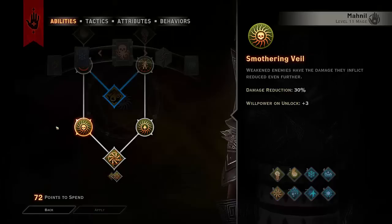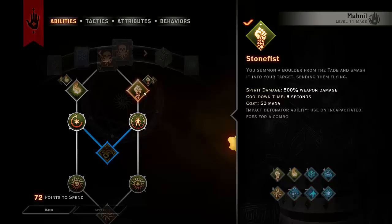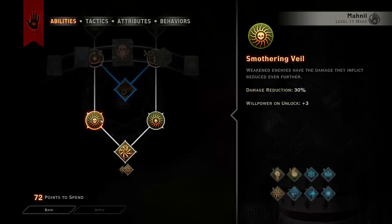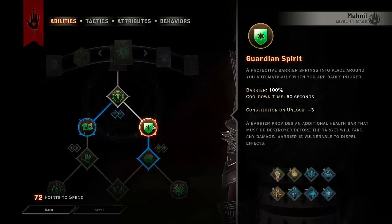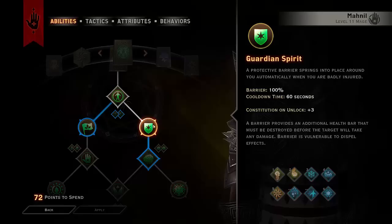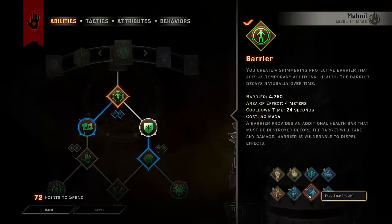Smothering Veil means weakened enemies have their inflicted damage reduced even further. Weakened enemies already deal less damage — I believe around 15% — and with Smothering Veil the damage reduction goes to 30%, which is very nice. We take Barrier to get Guardian Spirit, which means when you would die on a lethal hit, instead you gain 100% Barrier with a passive cooldown of 60 seconds. You can swap Veil Strike out for Barrier, or maybe Fade Step, depending on how you use it in this build.